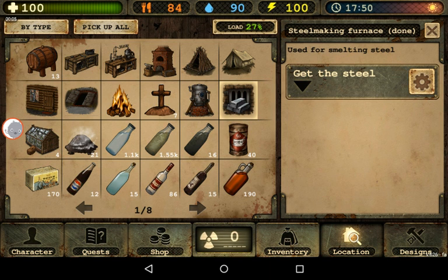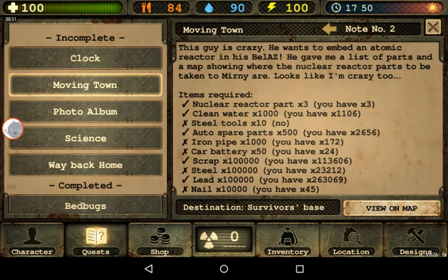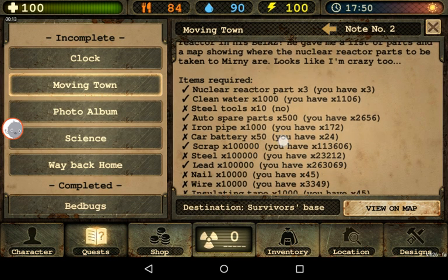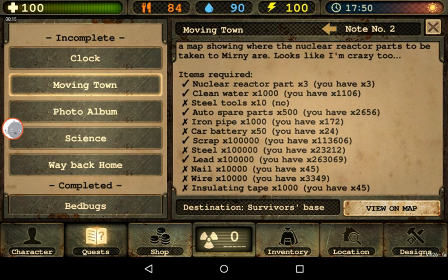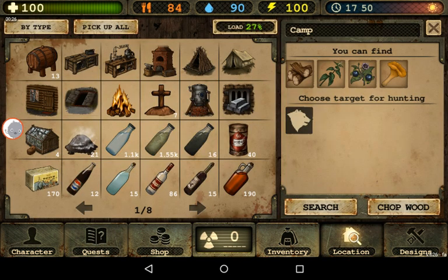Hey guys, it's me again. I'm going to make the Bella's mission in the movie. I got some parts that are already done — you can see on the list. Making iron pipes is easy. I'm going to make from the potatoes crafting.